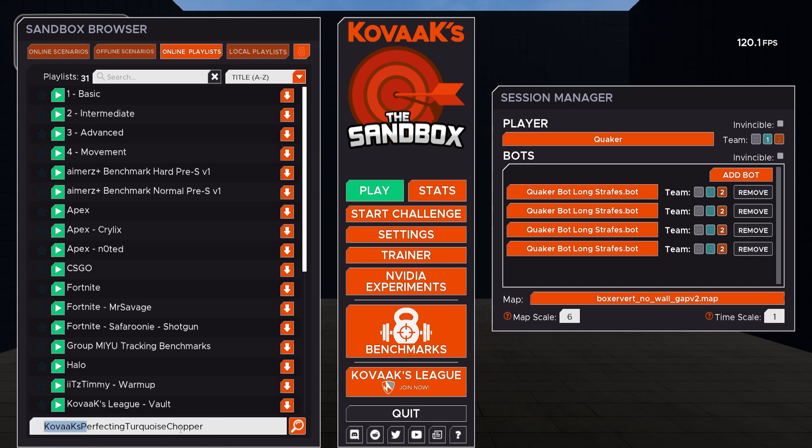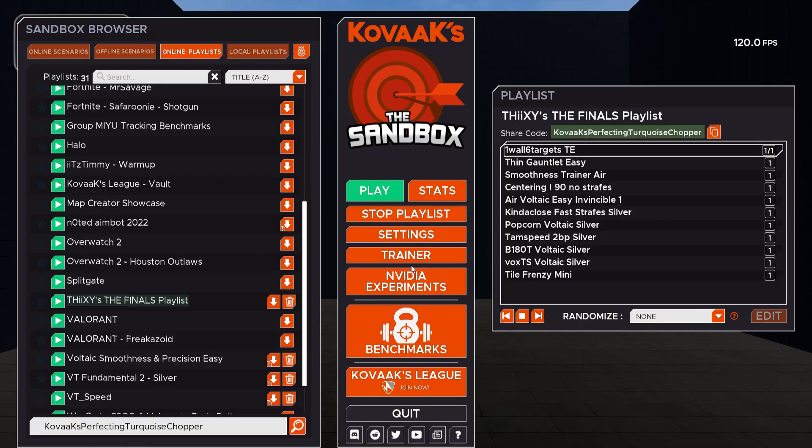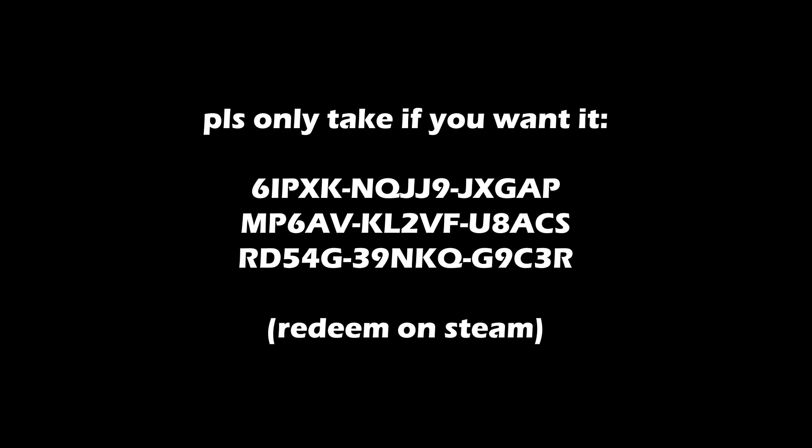Check the description below for the playlist code on Kovacs and just follow the instructions of what I'm doing here, so you can import the code into Kovacs. Here are also some keys you can redeem on Steam if you don't own a copy — please just use them one by one. This is just a thanks to all of you for being awesome.